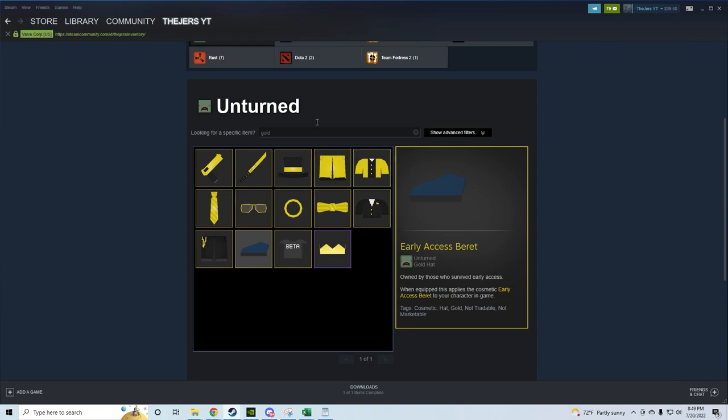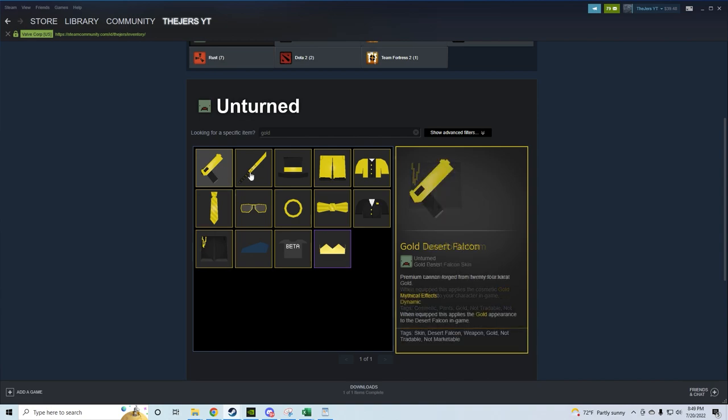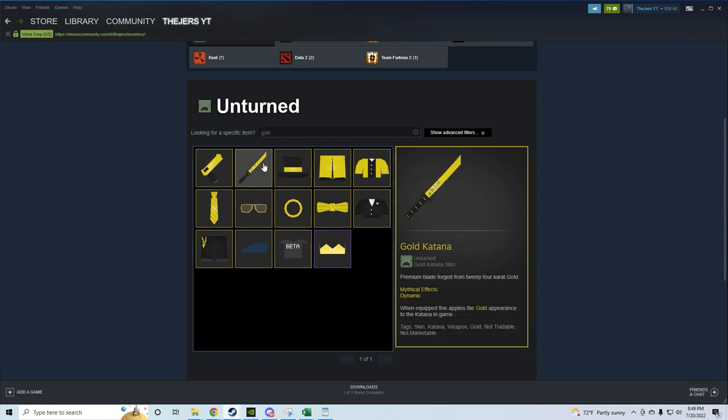Next let's talk about the gold items — specifically this row of cosmetics. The way you get these is by buying the $4.99 upgraded version of Unturned. It's one of the perks and there are actually a lot of perks, so if you haven't done that I would consider it.